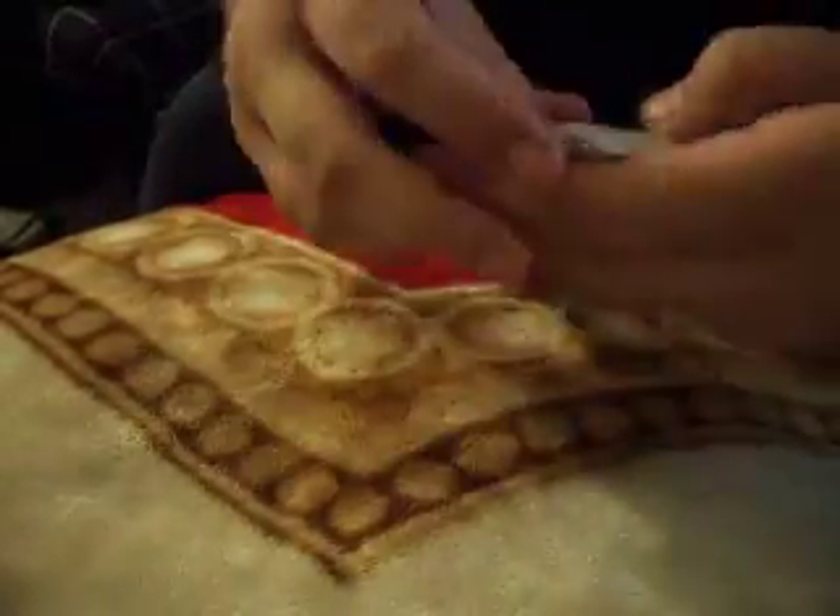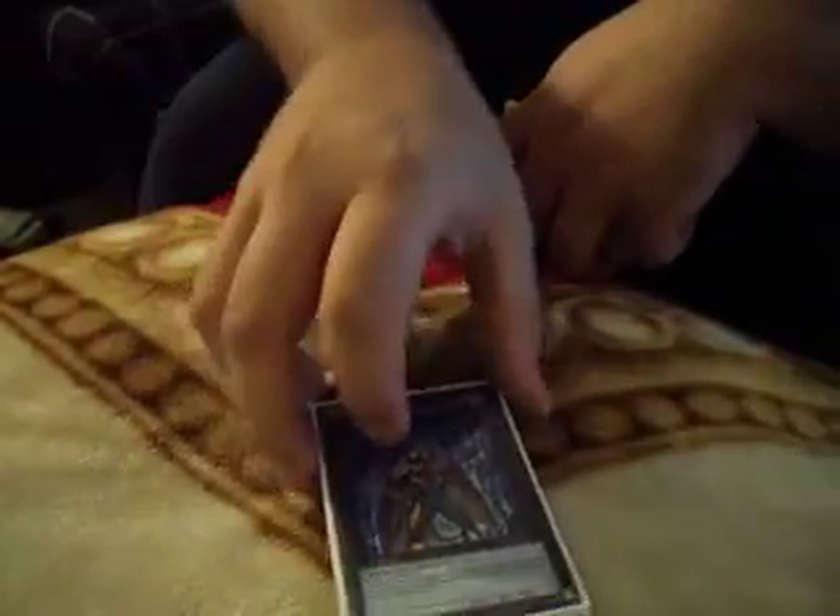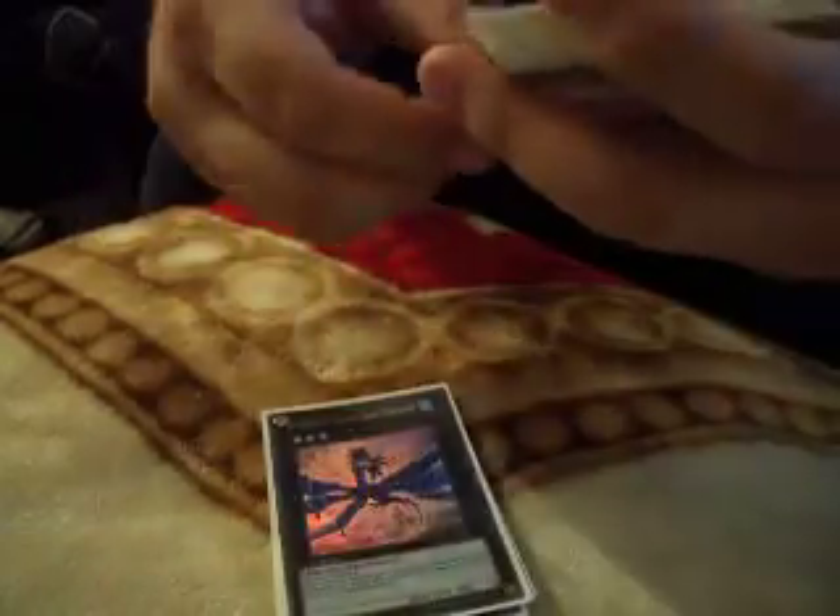Extra Deck: Double Utopia, really good with Battery Man — just gives you instant level 4 Xyz. One Roach is actually amazing with setting it alongside Magic Cylinder and Effect Veiler in hand — it's a little hard to run it over. Leviathan, Number 17, really good.